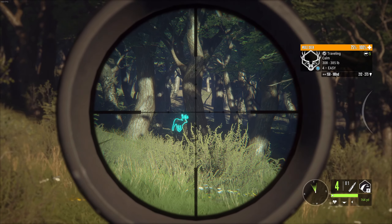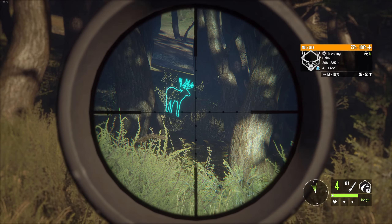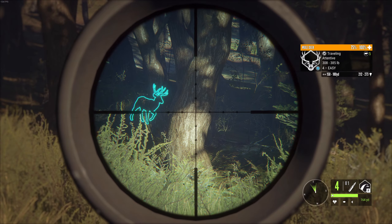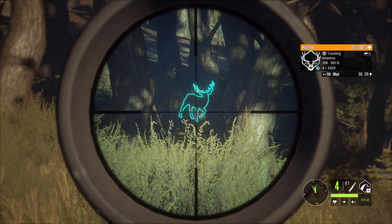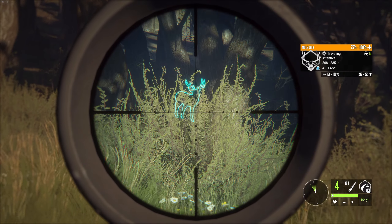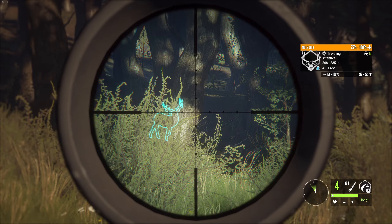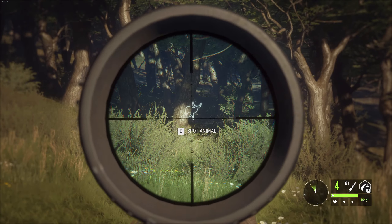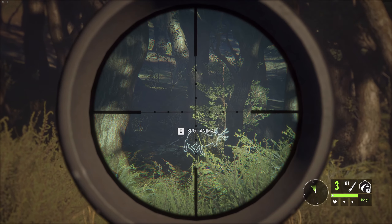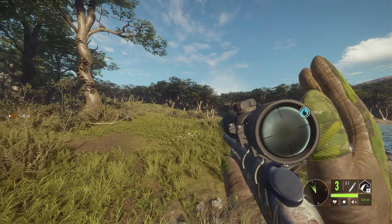Holy smokes, there we go — we have a nice deer coming in, on the same side we were just on. Let's see if we can get him to stop walking, and when he gives us a shot we'll take it. Right here is perfect. He stepped, so let's crouch down so he doesn't get alerted. We'll let him step out in the open right here and that will be a perfect shot.